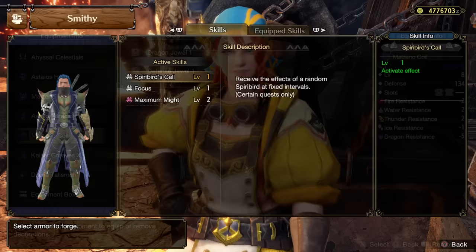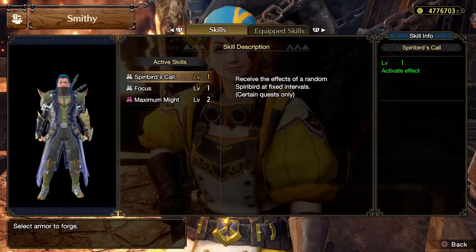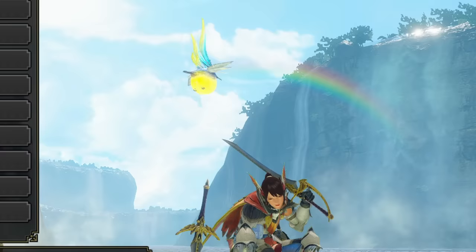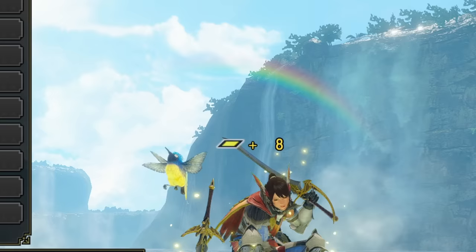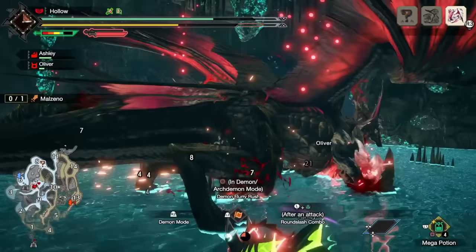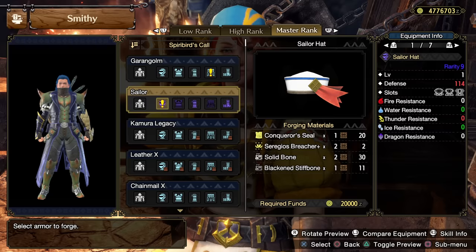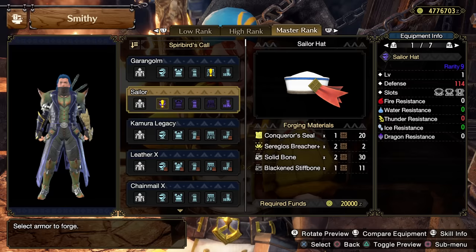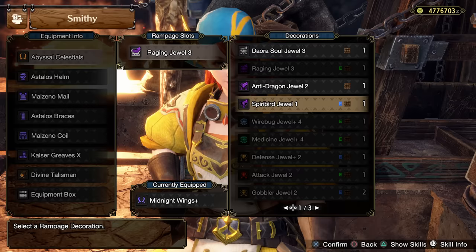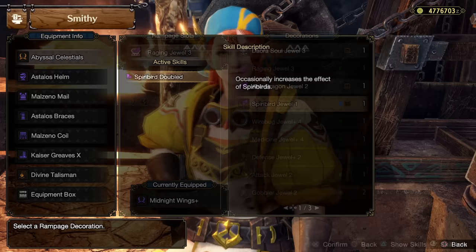A great skill that can really help you throughout master rank is Spiribird's Call — a level one skill that spawns Spiribirds on you at random moments. These give you temporary buffs for extra health, stamina, defense, and damage throughout a hunt. You can gather them manually, but with this skill you'll naturally reach your caps during a hunt. You can get it on the Garangolm waist or the sailor hat. For the rampage decoration slot, I'd suggest the Spiribird jewel — a one-slot rampage decoration that increases the effect of those temporary buffs so you reach caps even faster.